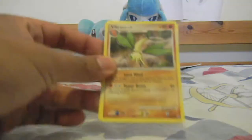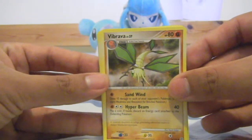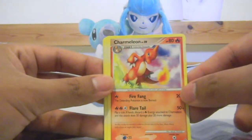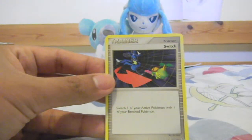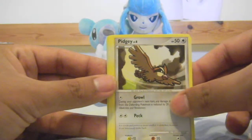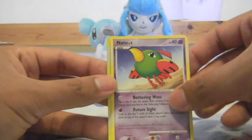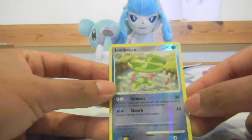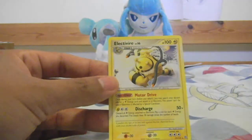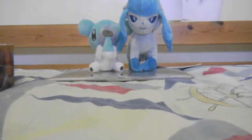We start off the Secret Wonders pack with a Vibrava, Gougez, Vibrava, Unknown O. Ooh, Charmeleon — nice. Switch. Lotad. Pidgey. Sunflora. The reverse is a Lombre, which is Uncommon — pretty good. And the Rare is an Electivire. Nice, I like this Electivire, it's pretty cool.